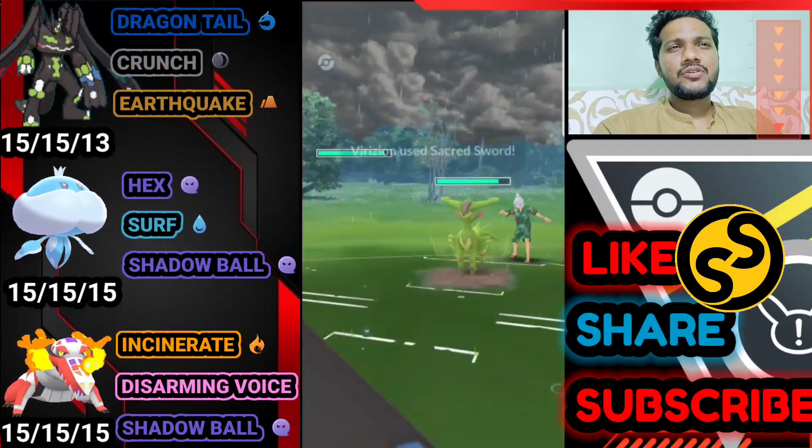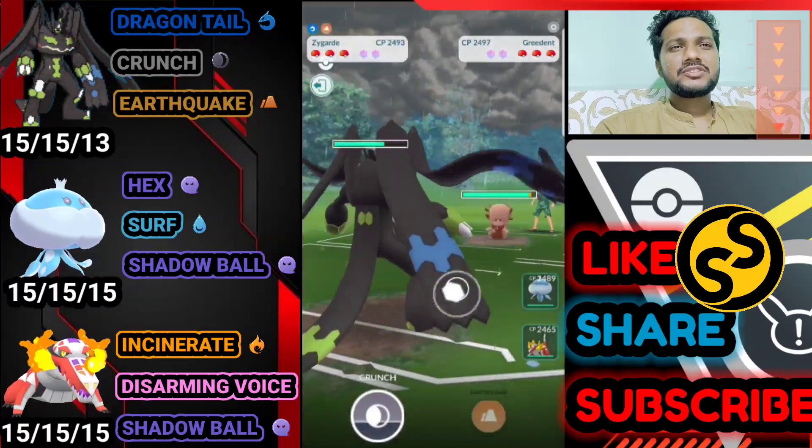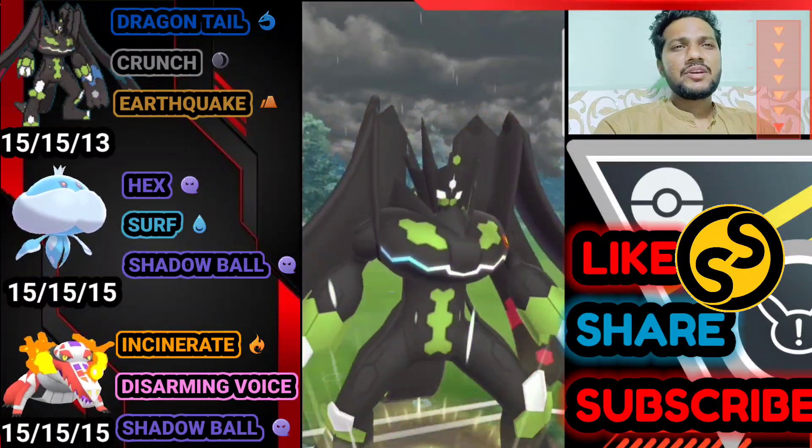Moving on to the next battle — Zygarde vs. Virizion. Let's see: Sacred Sword or Leaf Blade — it's a Sacred Sword. He brings Greedent — let's go for Dig/Earthquake, a big move that does big damage.